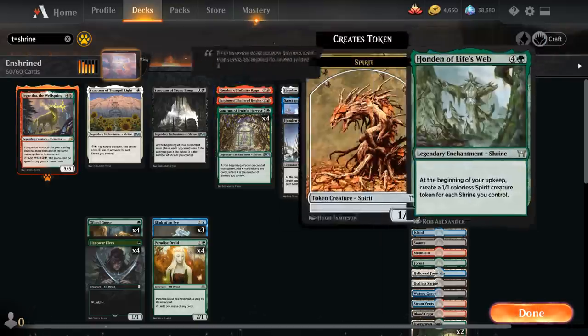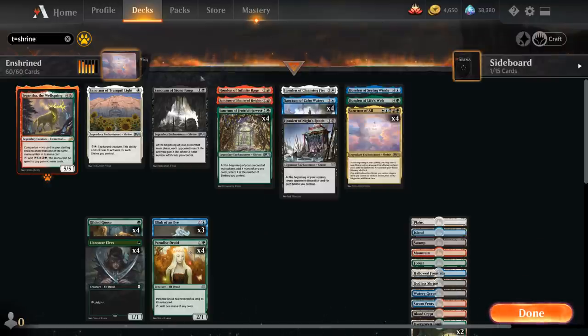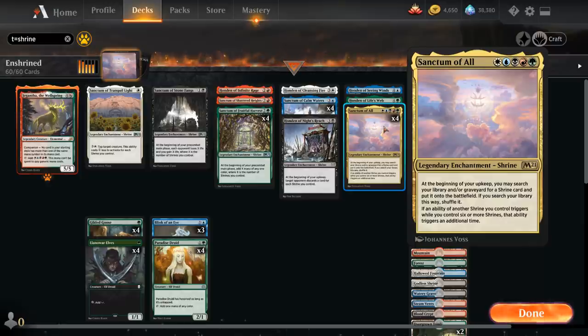We also have a single Honden of Life's Web, which at the beginning of our upkeep creates a 1/1 colorless spirit creature token for each shrine we control. It's not a win condition we'll often rely on — we're better off winning with damage and drain effects — but every now and then it helps make an army of spirit tokens. And then the most important card in the deck, Sanctum of All, which we want in play as soon as possible, with its second clause doubling triggers often ending the game in a turn or two.